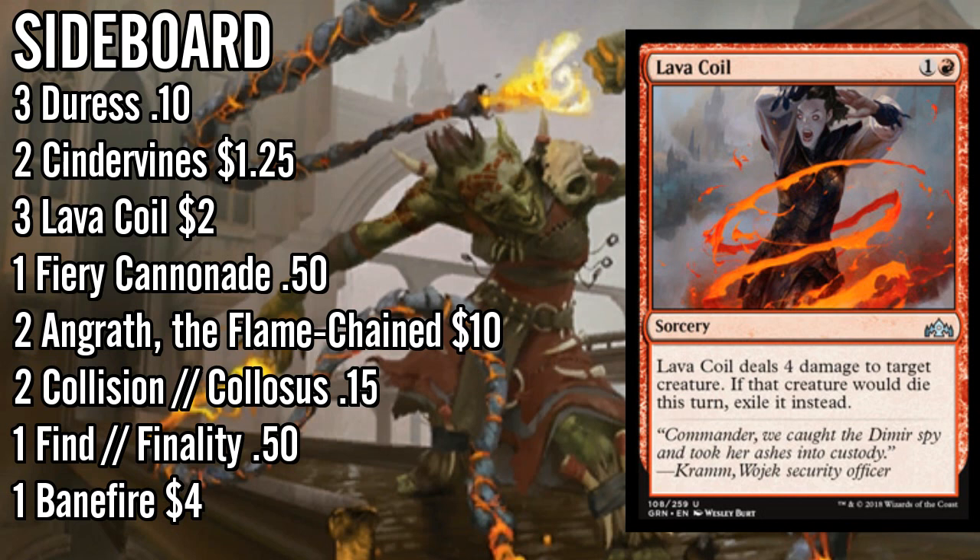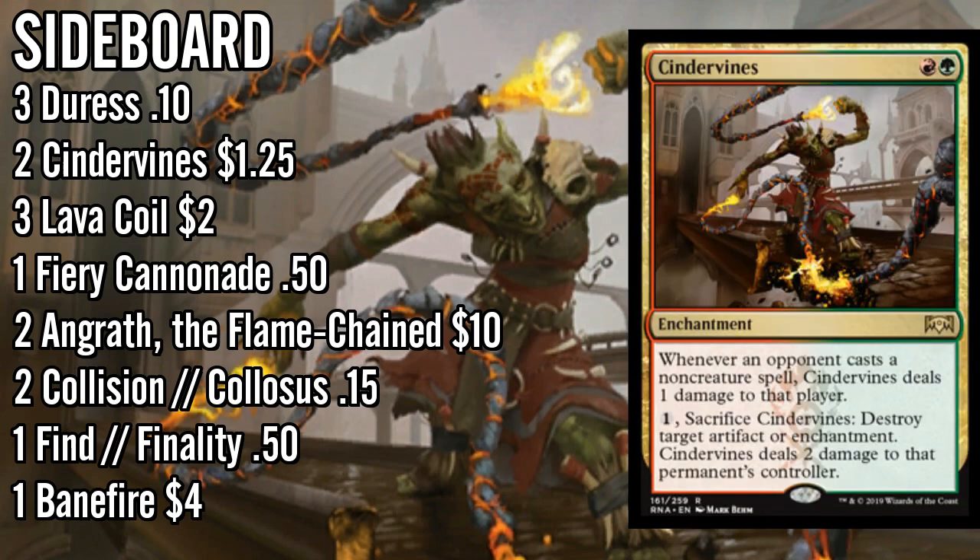Lava Coil could go in the main deck but we're enabling spectacle so much that Lightning Strike is almost certainly the better main deck pick. Lava Coil will find its way in against mono-red because of Phoenix mostly, but also against Drakes to kill spellbreakers and Rekindling Phoenix, against white weenie, and mono-blue decks to kill Tempest Djinn and Soulherder. Against Esper we mostly want our deck to run smoothly and not have a dead card like Lava Coil, plus we want to enable spectacle, so Lightning Strike stays main.